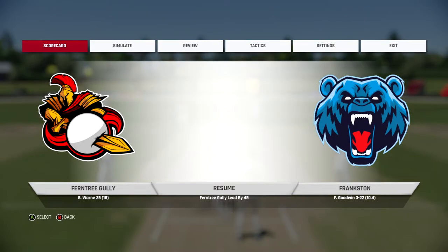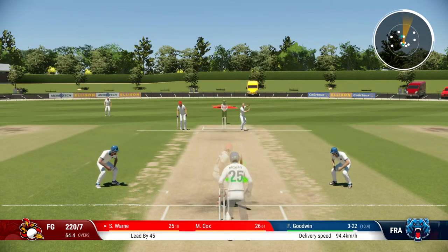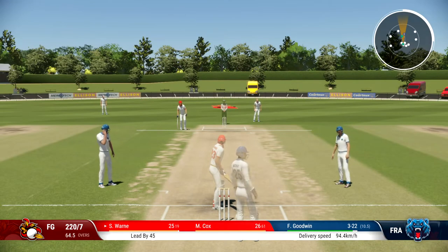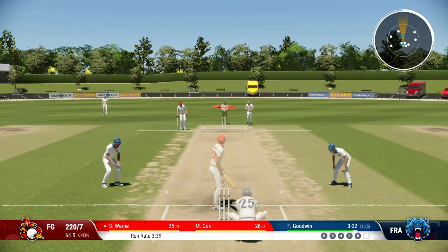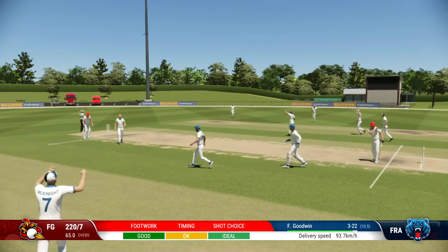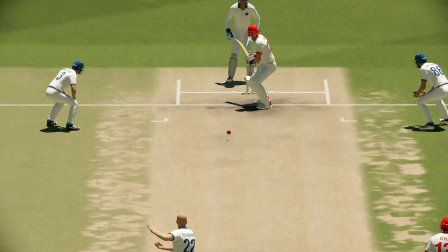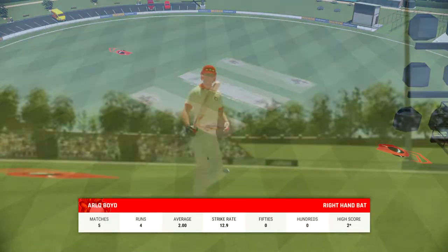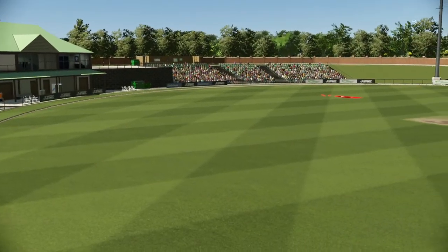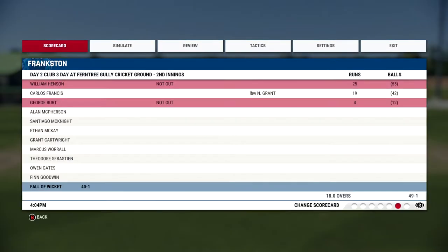We're going to try and get this lead up as high as we can. We're halfway through the second day. Oh, that's four — I've missed it. He's put that through a little bit quicker. Good bowling from Goodwin. That's a stupid shot — that's why I'm a tail ender. I don't have the attributes to be playing big shots. Anyway, we've done well, we've added a couple of extra runs. We're averaging 16 now with the ball and we've got 17 wickets in five matches.